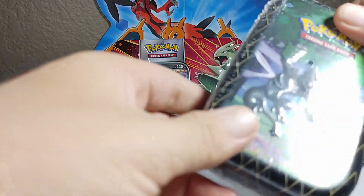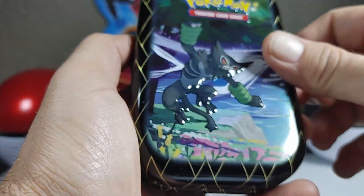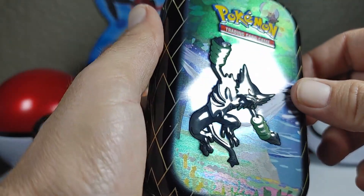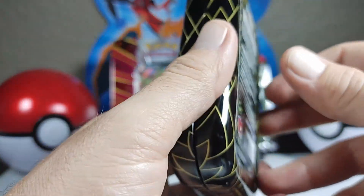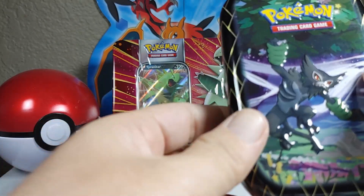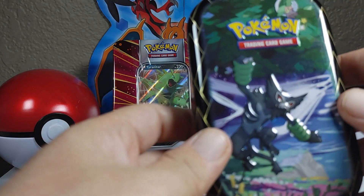Let's get into our Shiny Fates tin with Zarude on it. I'm going to skip through to when I get the plastic off. I really do like these tins — I'll have to find out a good use for them someday. I've got tons of tins, tons of the big tins now, accumulating more, and I don't foresee myself stopping anytime soon.